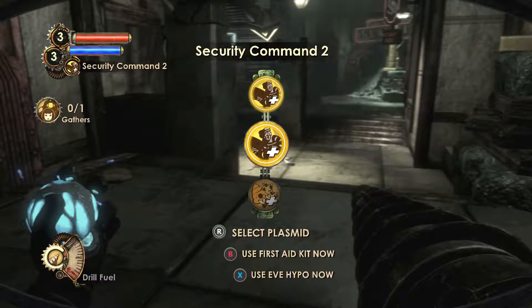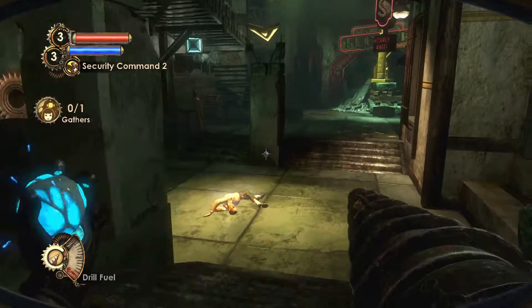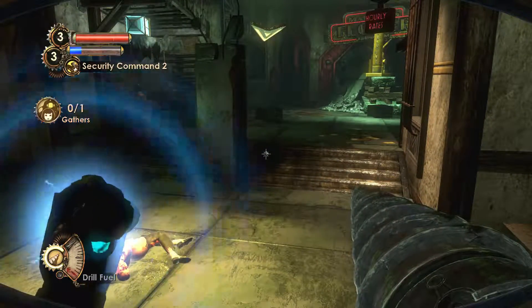This is security command two, so you can spawn two turrets or two sentry bots.